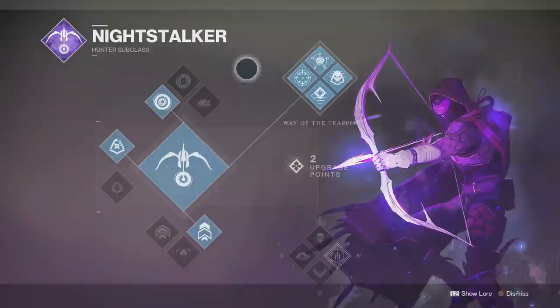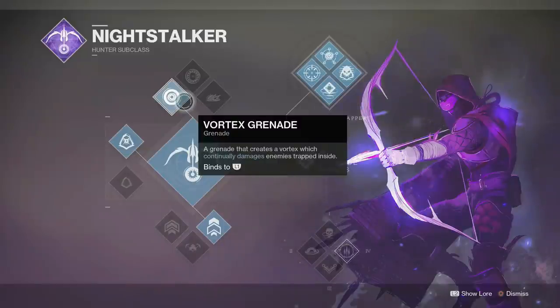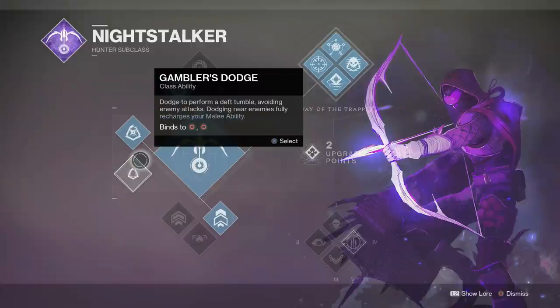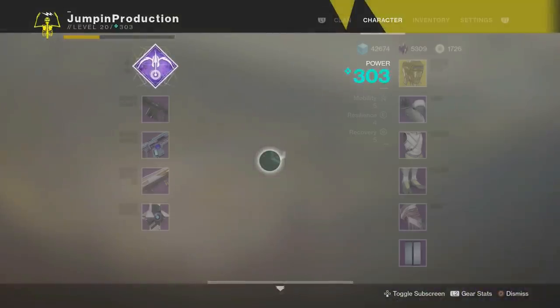For grenades in PvP, I normally use Void Wall or Vortex Grenade. In PvE I generally use Vortex Grenade — it works great. For the dodge, in PvE I like Marksman's Dodge because with a rocket launcher you can instantly reload it and get a lot of damage on a big target. In PvP I use Gambler's Dodge — you can get the smoke bomb back, throw it at your opponent, and it just messes them up. Finally, Triple Jump is what I normally use.